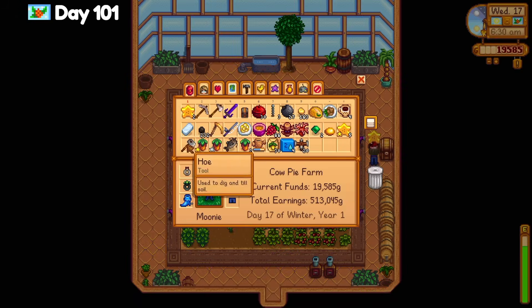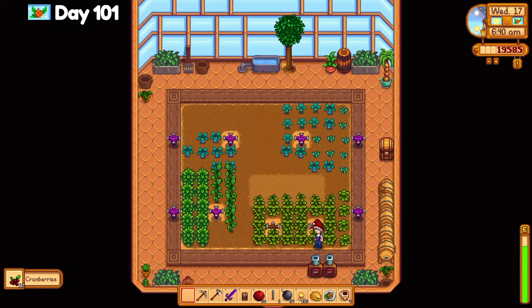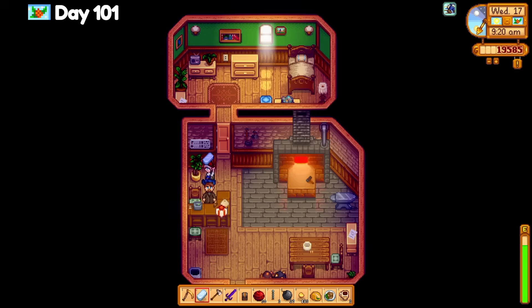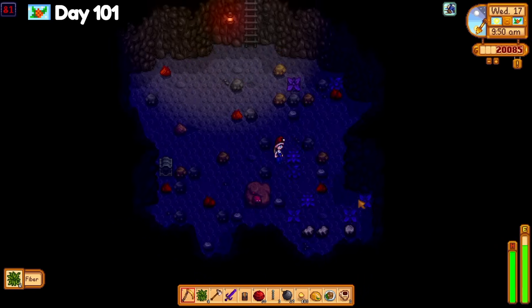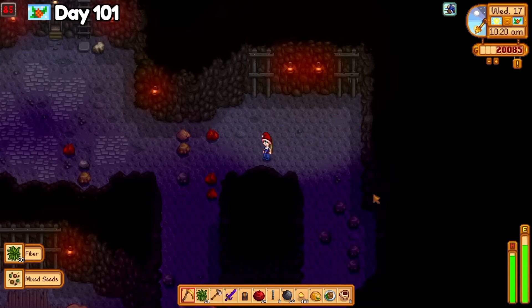Starting off strong on day 101, I add some normal quality star fruits to the seed maker and harvest everything I can in the greenhouse while also planting the star fruit seeds. The wizard gets a void essence for his birthday and I drop off an iron bar at Clint's to finish the request he sent me in the mail. After that, I take a trip to the mines to work on gathering fiber needed for five flute blocks. I need 100 fibers, so I revisit floors 80 and 85 over and over to get all 100 by floor 130.